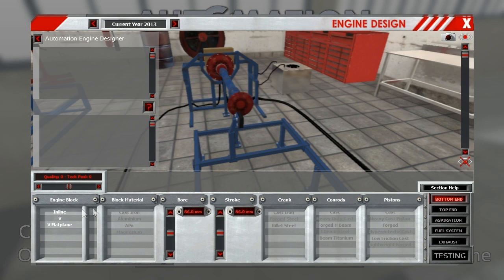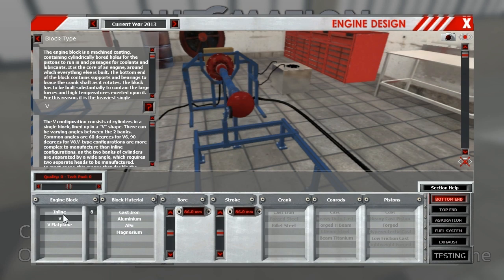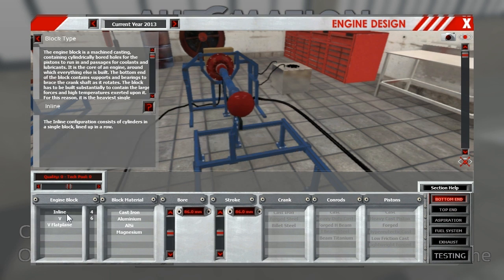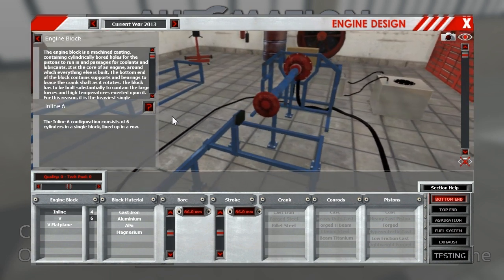Starting off with the new engine, I'm going to go with an inline six. A V8 is something I considered, and a turbo four is something I considered, but an inline six—there's something really awesome about inline sixes in that they're so naturally well balanced. I really think that's a strong configuration for a motor, and that's still the case today. BMW still swears by inline sixes because they're just a very profitable platform for a motor.